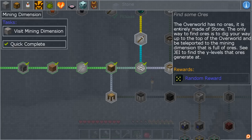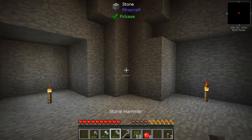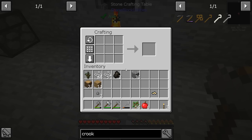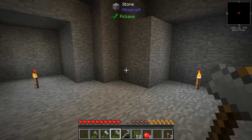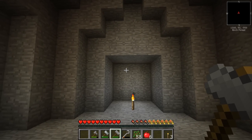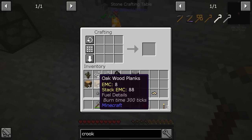The quest says the overworld has no ores; it is entirely made of stone. The only way to find ores is to dig your way up to the top of the overworld and be teleported to the mining dimension, which is full of ores. So I think we should try to do this now. I have some wood and I'll have cobblestone as I go up, so I'm going to make a pick and start climbing. I should make some more torches too.